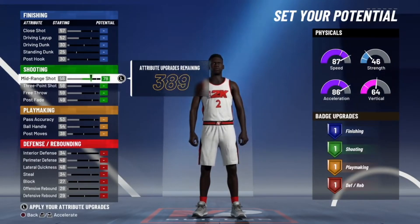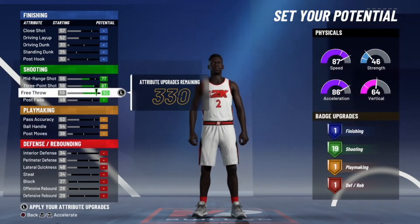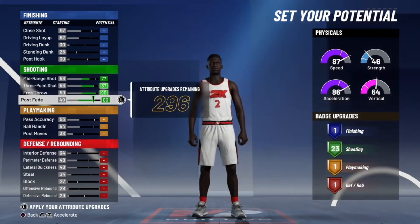Put your mid-range to a 77, put your three to an 87, free throw to a 90, and post fade to an 83.